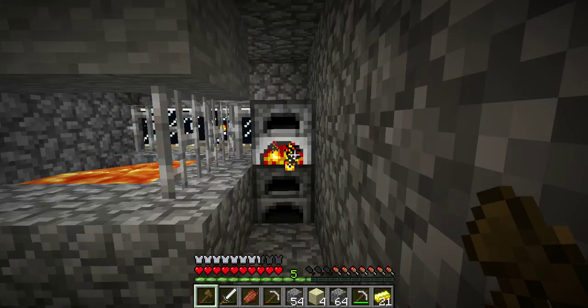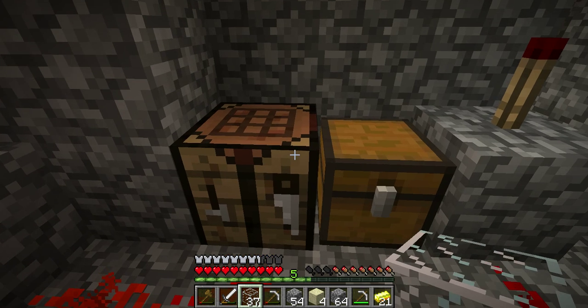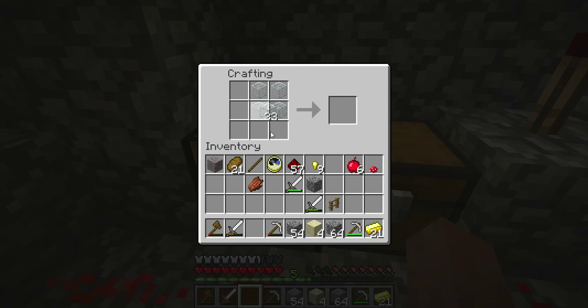We're gonna go in here. Here it is — making windows. Coal below, sand on the top and you can make these glass blocks. You can also make some glass plates. Oh, how do I make these? Oh there it is — 16. I just forgot.